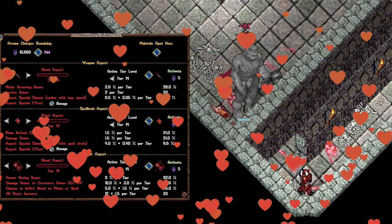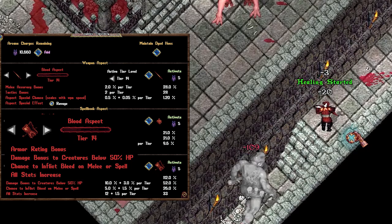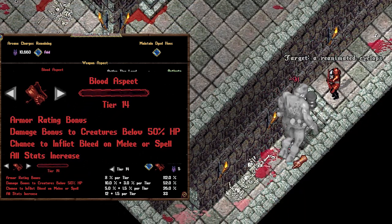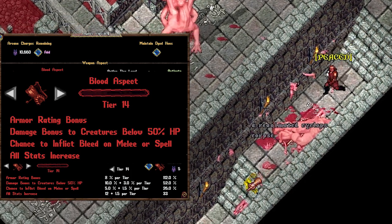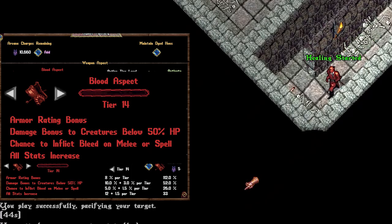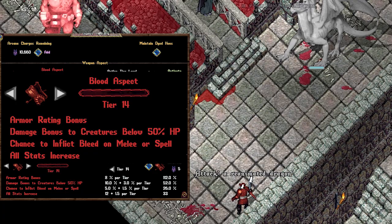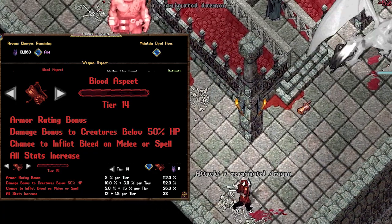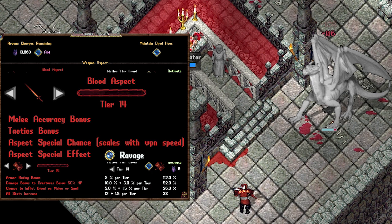Blood Aspect was introduced on Valentine's Day in 2020. It's a really fun aspect — the armor gives you a chance to inflict bleeds on your opponents with either your melee or your spells. After the monster hits 50% hit points, it gives a damage bonus of 10% and then 3% for every tier it's leveled. It also increases all stats, giving you more hit points, mana, and stamina. The weapon proc is Ravage, which causes an AoE bleed effect to monsters in the surrounding area.